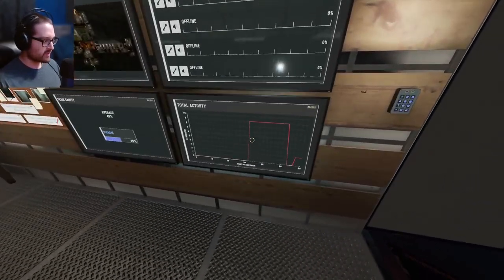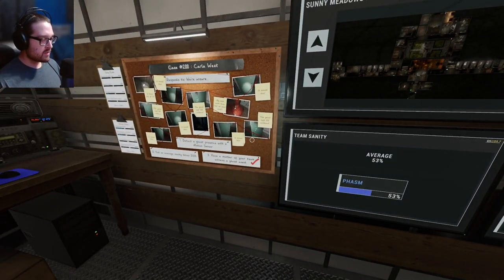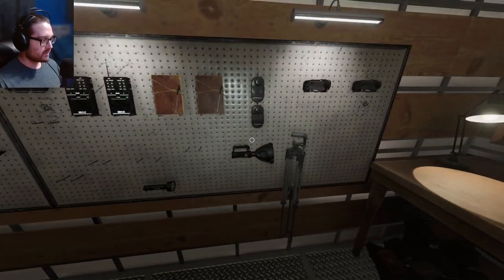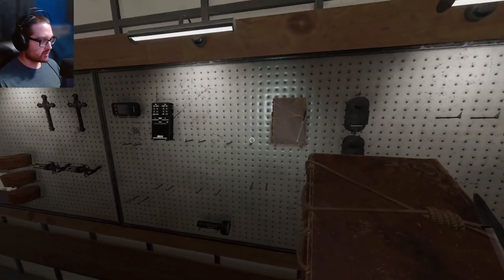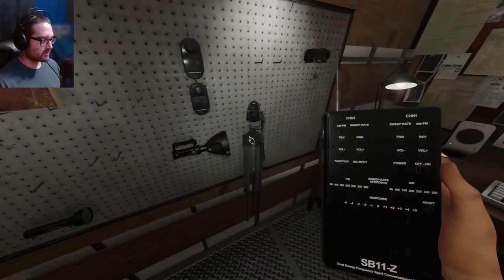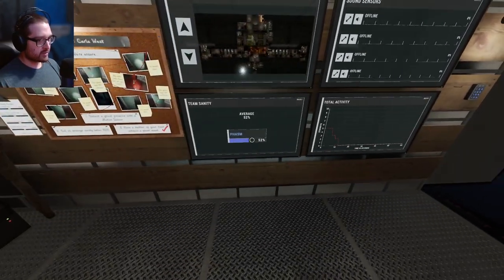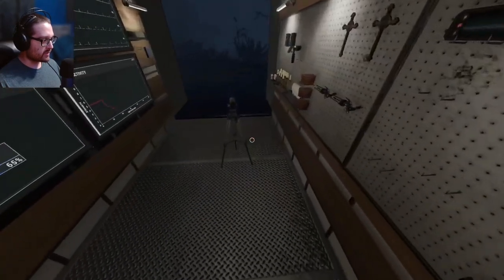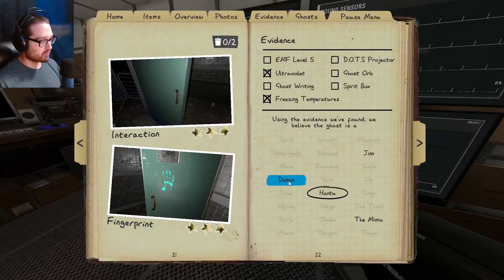Oh my god, that was an event. The ghost really probably was right on the line of hunting there, so I do have to get my sanity all the way down to 25. What did I want — the spirit box? Also maybe writing because that's the only other evidence, or dots. Actually it can't be dots — thank god I looked at that. So I'll take sanity pills, and then the ghost will probably drain it pretty quickly back to hunt range. I'll have to use the monkey paw or something to get my sanity down to 25. This should stop the ghost from hunting — I don't think it's a Demon; it would have already hunted if it was.